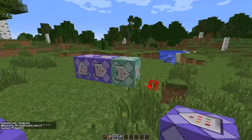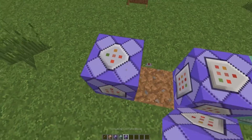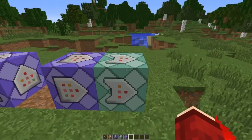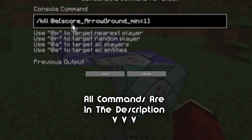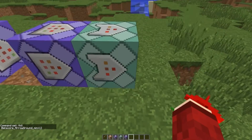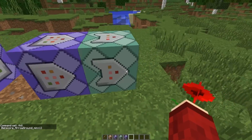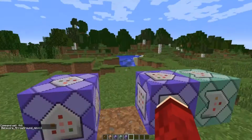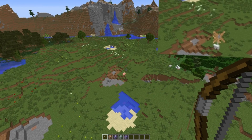Make sure these are pointing into each other — these two at the end. This one you can point anywhere, like literally put it there and it'll be fine. Now this next command block we're just going to kill any entities with a score of ArrowGround minimum equals one. You're going to make this chain, conditional, and always active. So this only activates once the previous one has activated — once it's exploded it'll kill the arrow and there'll be no more arrows around. It works really well — like ridiculously well.